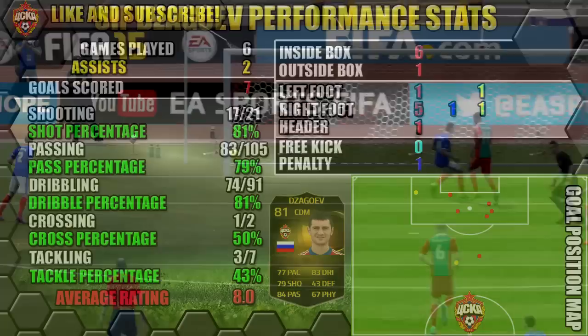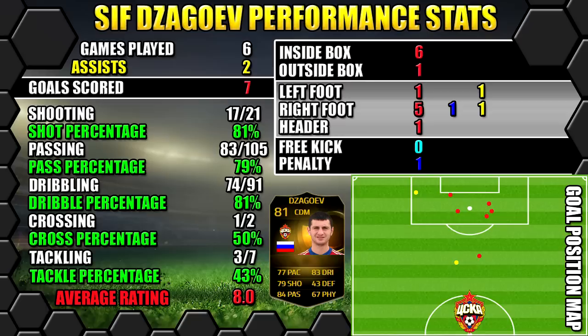Let's have a look at second in-form Zagovev's performance stats. In 6 games, he managed 7 goals and 2 assists. All of his stats are on the left, all his goals on the right, and the position map shows where his goals were scored and assists were created.